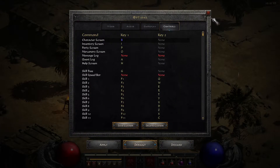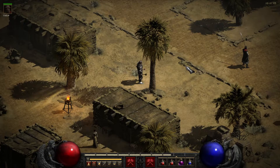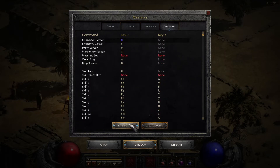That'll change all your new characters over to the settings that you have saved as the Custom Settings. Change all your key bindings, and then hit Save Custom.